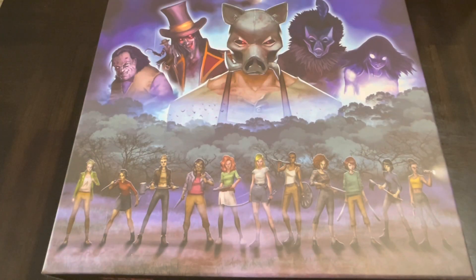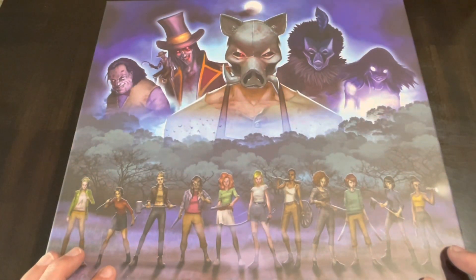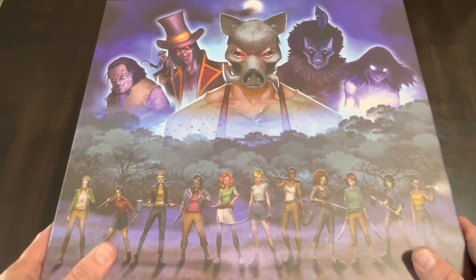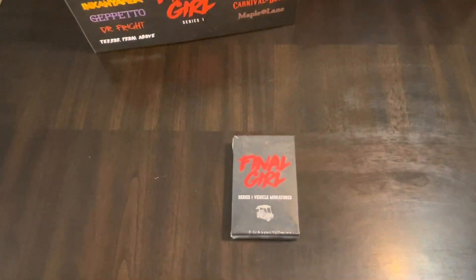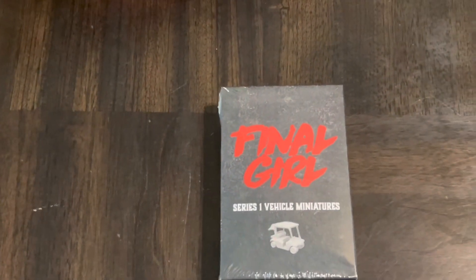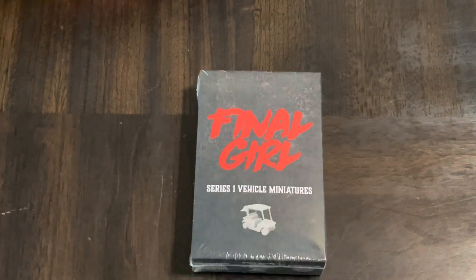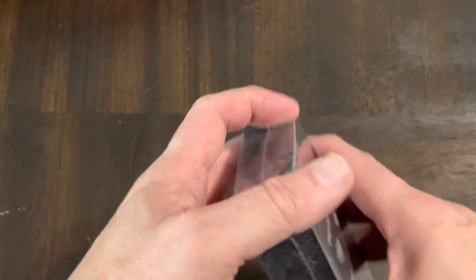Hello all and welcome to another Sanctuary Sunday — the day that I cover something other than war games. Today I'm going back to a sweet spot, a scary spot — I'm going back to Final Girl. I'll put a link to the long and verbose unboxing I did on that, but I'm not covering that again. I'm covering vehicles — the series one vehicle miniatures for Final Girl.